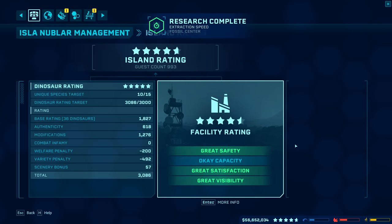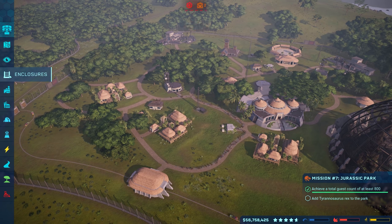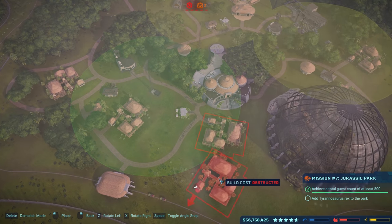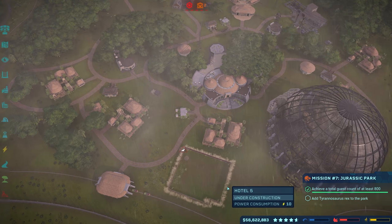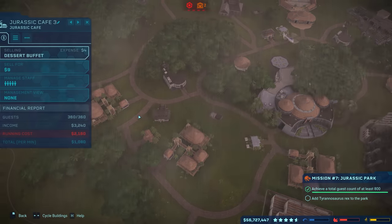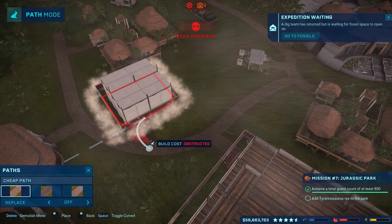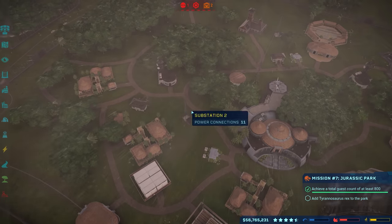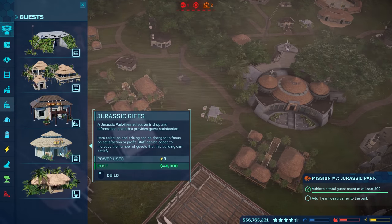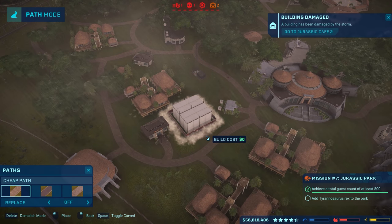I'm kind of curious how many people we have in the park right now. Island rating — 993. So it went down a little bit right there. Okay capacity — I do need to build another hotel. So let's do that while everyone is inside the emergency shelters. Where can I slip in another hotel? I guess over here. I probably put another one right here. Let's put two hotels like right next to each other. There we go. Let's connect that up. And there you go. We're probably going to need more food and drink and stuff like that because these things are probably full. Let's definitely get another food and drink. That's good. Place down the path right there. And maybe even another souvenir shop if those are full.